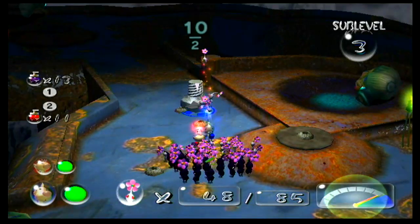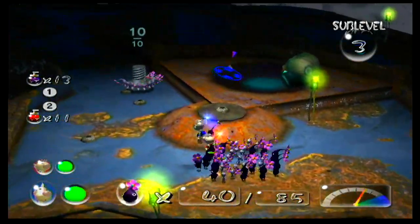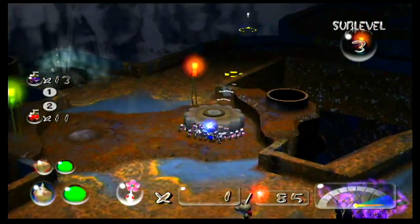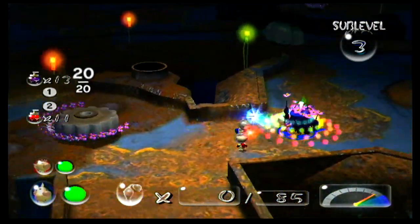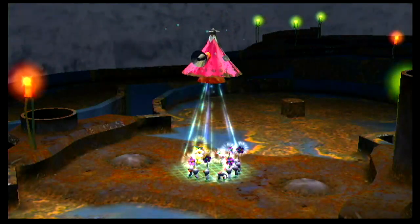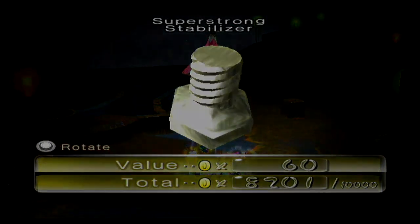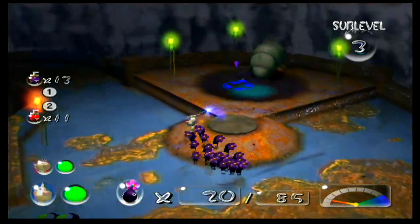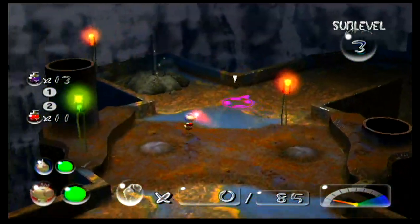Last thing — counting off ten purple Pikmin. Now we got this treasure right over here. The treasure name is Super Strong Stabilizer. I thought there'd be an egg somewhere — guess not. Alright, I think I'm going to call it a part right here after that treasure goes back.